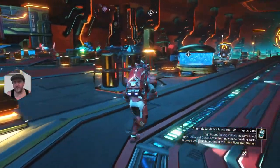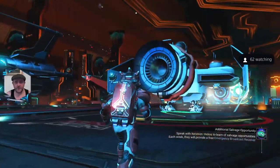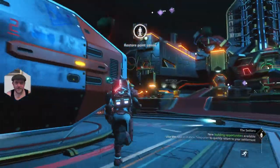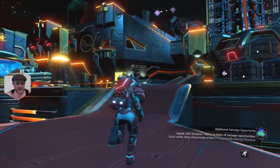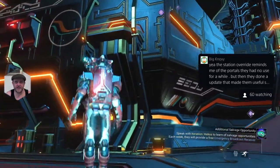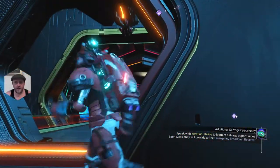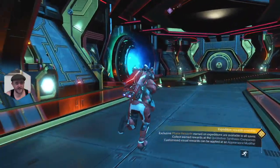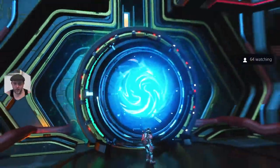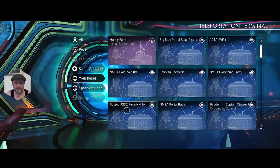Let me do a save now that I've deleted a few bases. Before I've deleted bases, not saved, gone back into the game and those bases reappear - so I don't know where they sit in the game file cache. I'm worried that if I'm deleting too many bases and they go into cache, it might crash my game. The station reminds people of the portals that had no use for a while - and in expedition three they actually rewarded us with a station override, which is a massive tease.